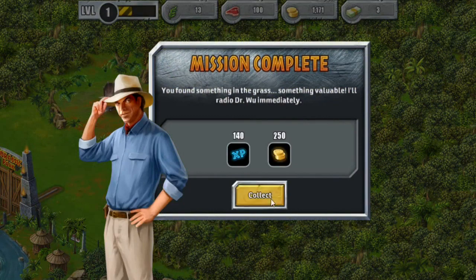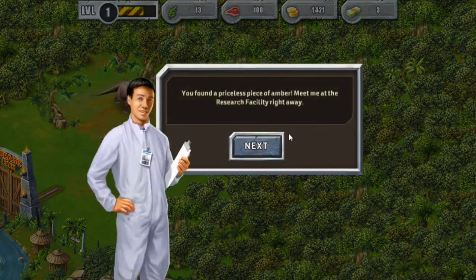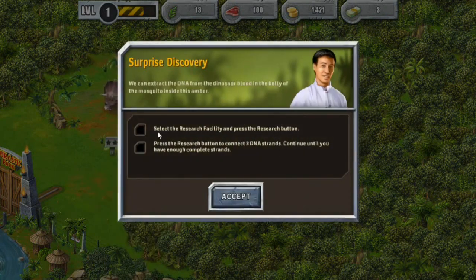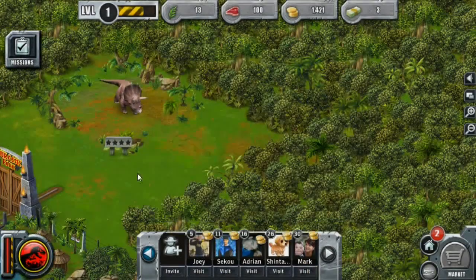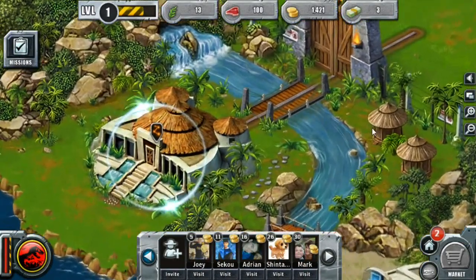Oh hello, Dr. Wu! You found a priceless piece of amber — meet me at the research facility right away. Oh I love that! So select the research facility and press the research button to collect three DNA strands. I can totally do that. Oh wow, I like these little tiki huts.